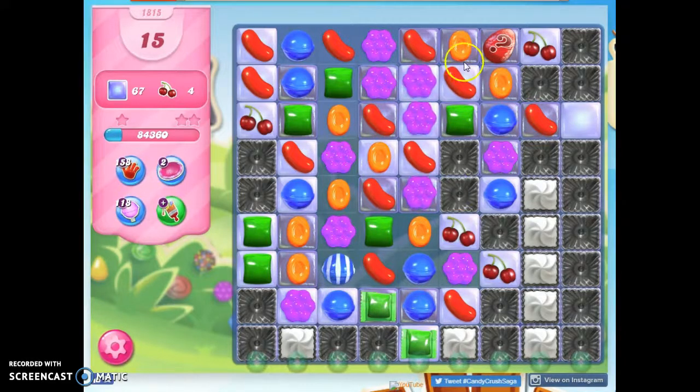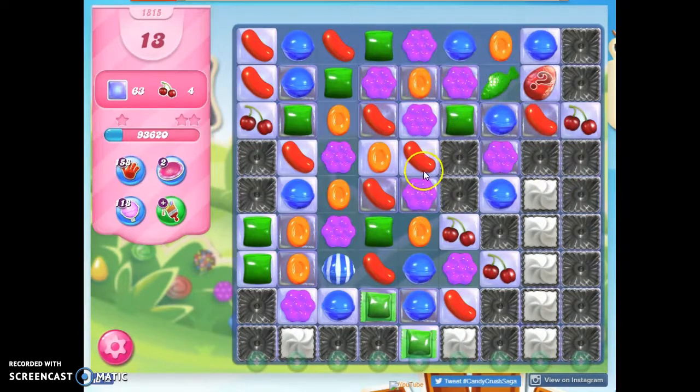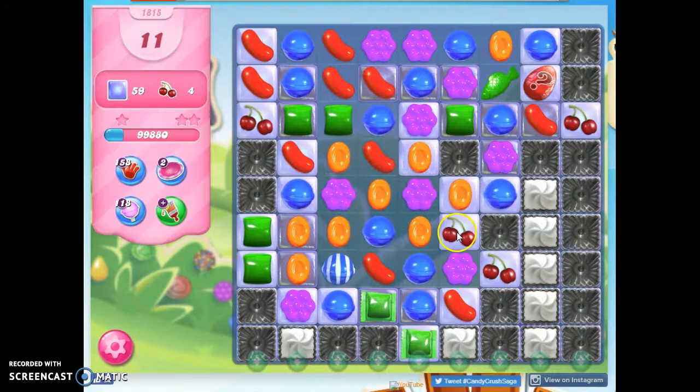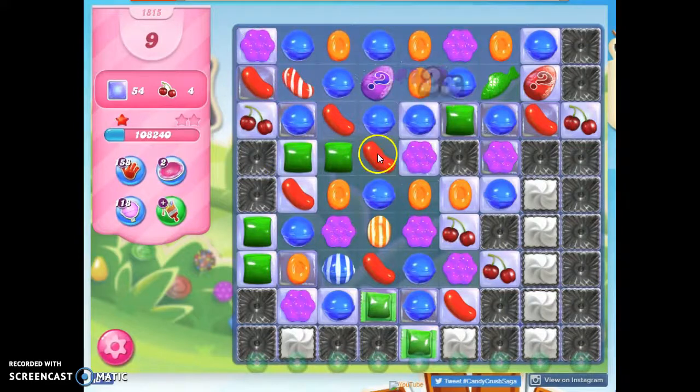The wrapped candy down here, I think, is better. But let's see what's in here — I think it's a fishy. Now we have to get things coordinated. Only 12 moves left. See why this is a hard level — we don't have a lot of time for all this. I need things to blow up and to blow up fast.